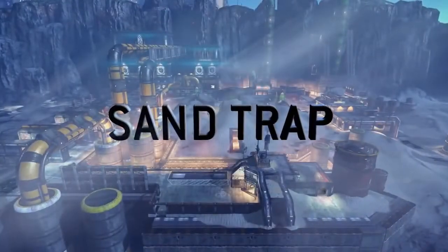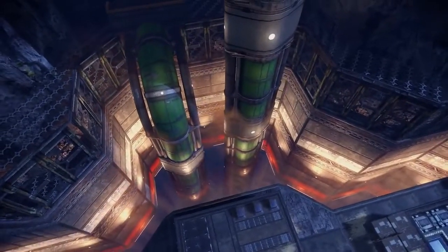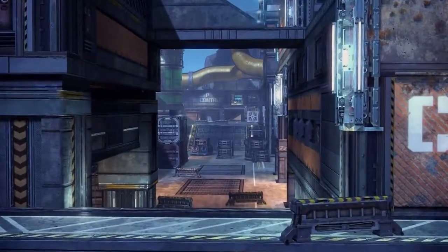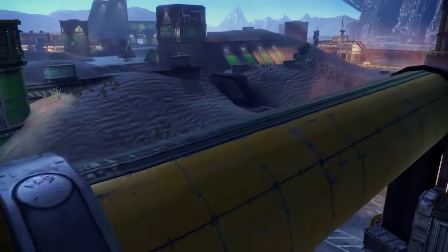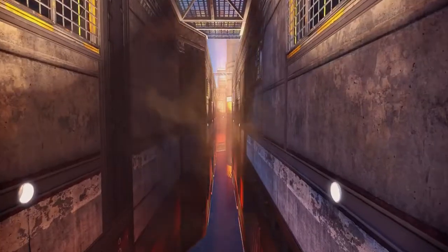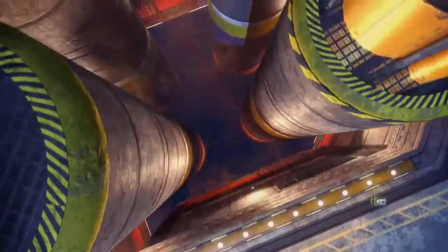Sand Trap — escape into the deep chasms, where skilled wall-running is essential to avoid the fatal drop into the fuel reservoirs.